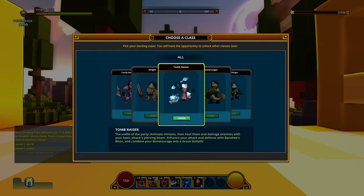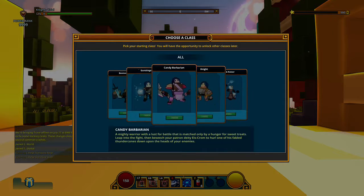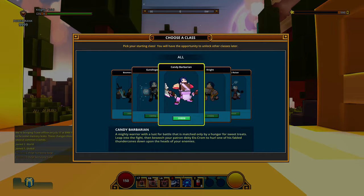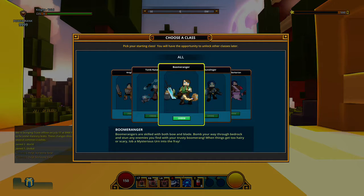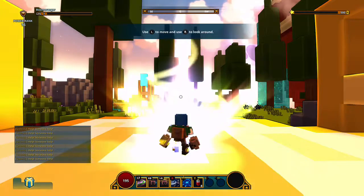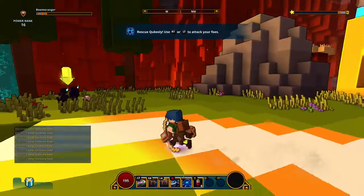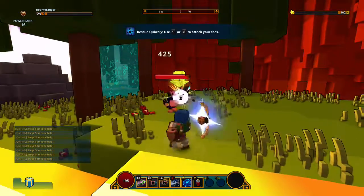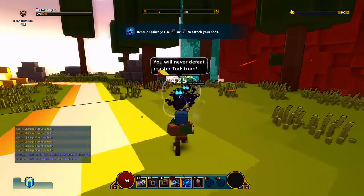Alright, we gotta choose a class. We got the Tomb Razor — it's like a Necromancer. We've got a Knight. Oh, candy. Alright, that's a strong contender. Boomeranger! Okay, see that interests me greatly. Alright, so I got Captain Boomerang here. Let's just see — what is this game? I got a bow. Yeah, that's what Captain Boomerang uses — a bow.